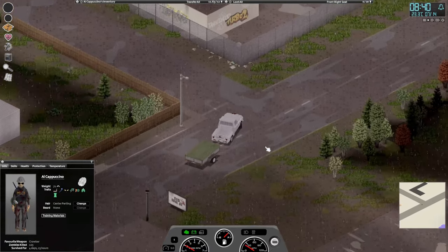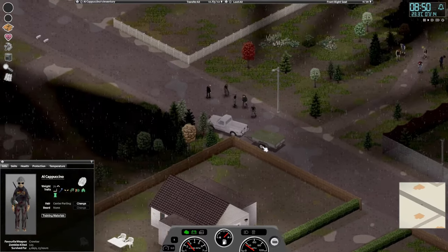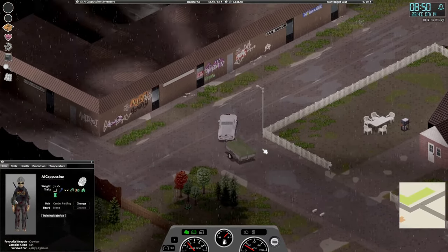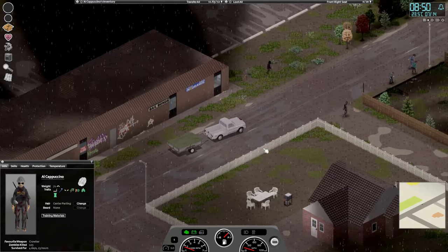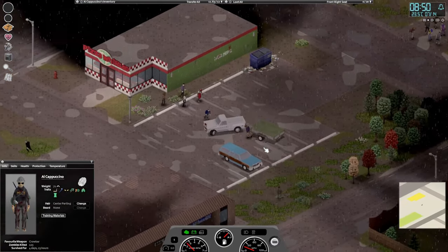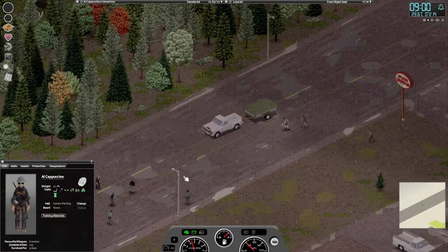Not right now, we'll go up here and go down this way. Geez, there are a lot of zombies in this area. I don't think there's anything we want in any of those stores right now — let's just take a drive through and see what's here before we decide on anything.